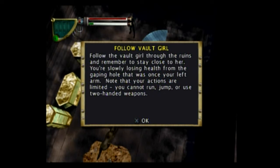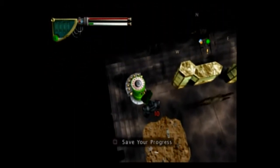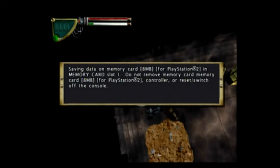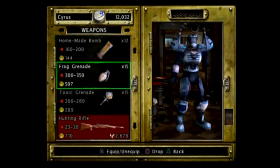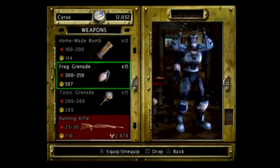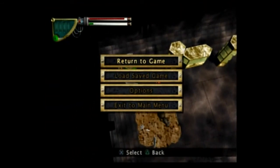You're slowly losing health from the gaping hole that was once your left arm. Your actions are now limited — you cannot run, jump, or use two-handed weapons. Wow. So we lost our left arm. We can't use a lot of our guns, can't use my gloves even though clearly I could just wear one. I can use a ripper, but I can't use the monster ripper because that's two-handed. I'm glad I kept the ripper around. We have a lot of health so I'm not entirely worried. I think this is perfect — we lost our arm, and we'll be back in the next video. Take care.